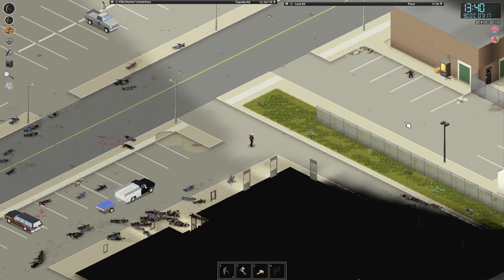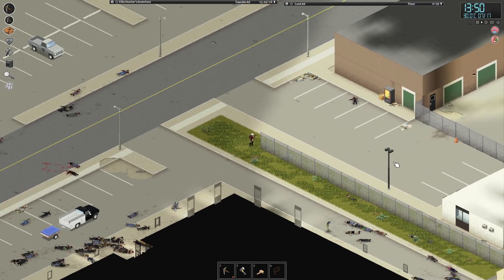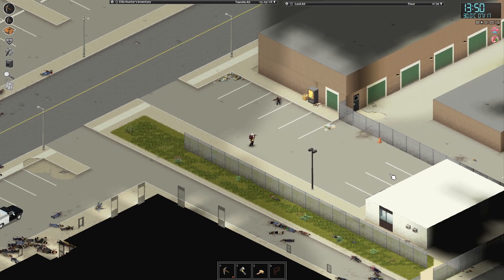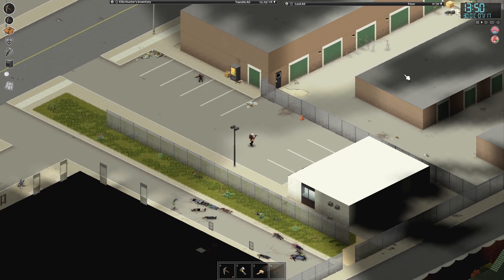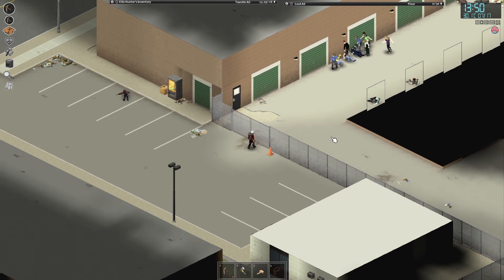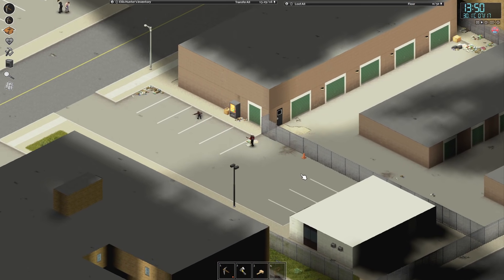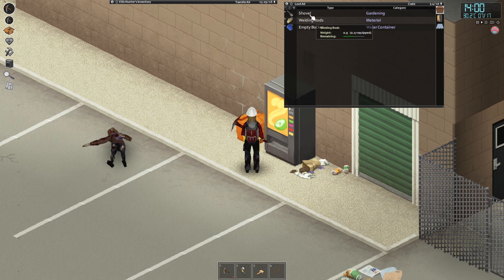We don't have a ton of time left in this day, but I'm going to try and go into this storage area over here and see if we can find anything. It would be very nice if we could get some storage unit kind of stuff. A generator would be amazing. That is just a laundromat — I don't care about that. Hey, a shovel, just in a box right here. That's kind of weird.